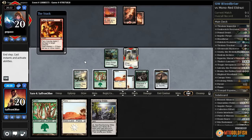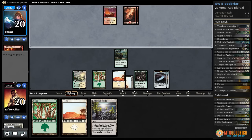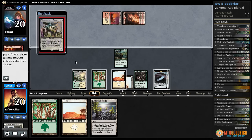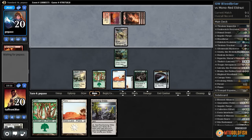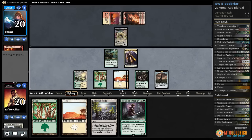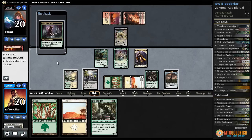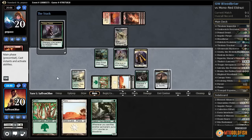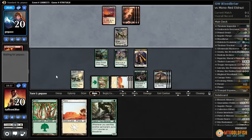Opponent Fiery Impulses that — fine, we get another Clue out of the deal. Opponent plays a Mountain. Thought-Knot Seer — good time to have no real cards in hand. Let's sack a Clue, get a 1/1. Tireless Tracker too! Tireless Tracker, Evolving Wilds, get a Clue, sack Evolving Wilds, get a Plains, get a Clue, and pass the turn. Our machine is up and running now.